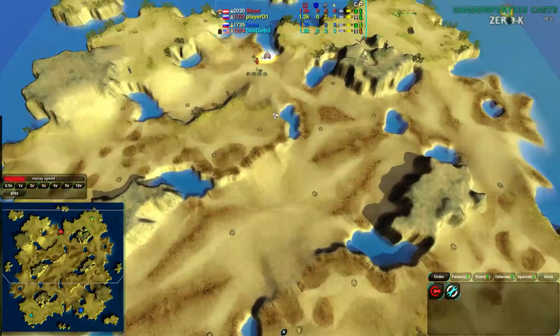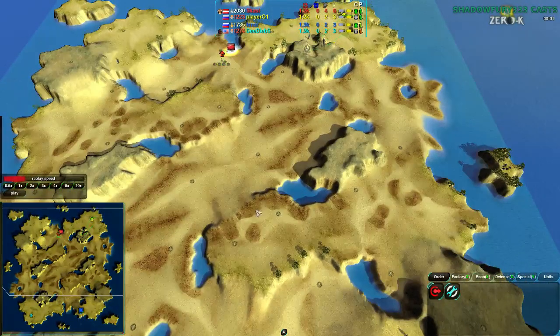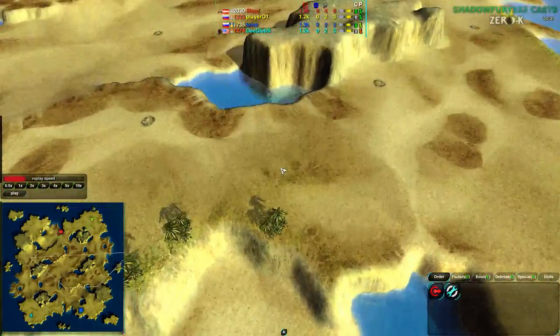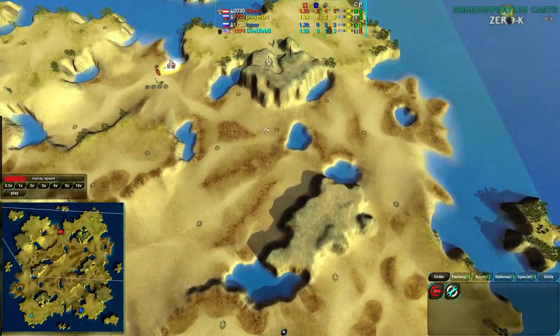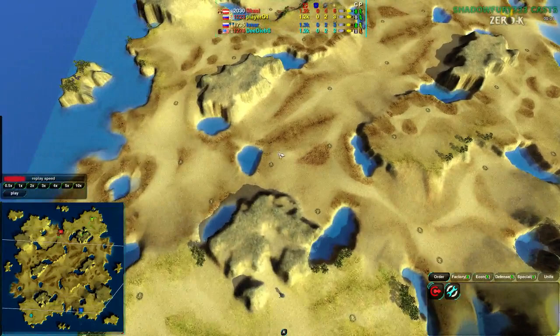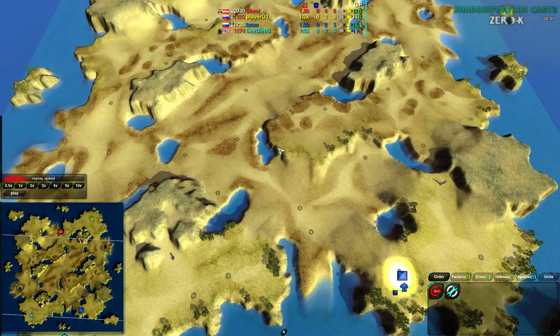It's very choke point focused. It looks like it might be yet another kind of Starcraft 2 map design — like Ravaged. It's definitely in the same vein. I don't know if it's actually taken from a Starcraft 2 map, but it's definitely very choke point focused, very cliff focused. Not particularly focused on rolling hills or anything, but it's nice to see more maps like that just for the variety.